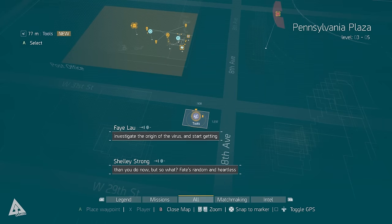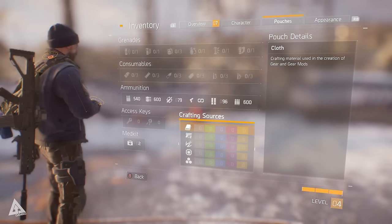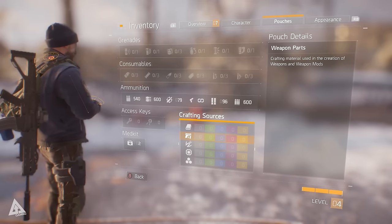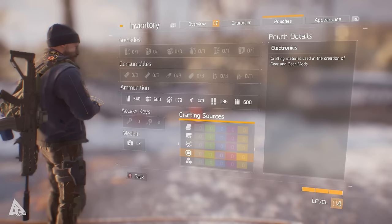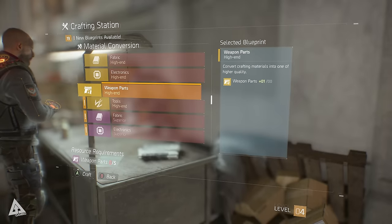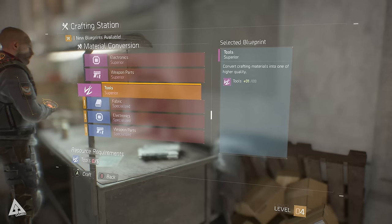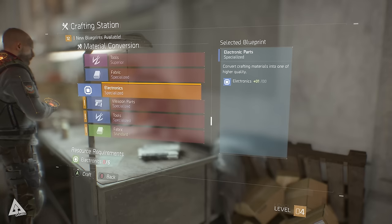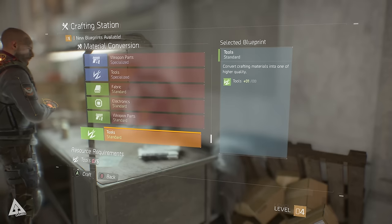Crafting materials, much like gear and weapons, also come in different rarities to match: grey, green, blue, purple, and yellow. Dismantling that color item gives the corresponding color crafting resource, so dismantling a green weapon will give you green weapon parts. There is also a material conversion section at the bottom of the list. This basically allows you to create higher tier crafting materials from lower tier ones — for example, it might take two green items to create a single blue item, or two blue items to create a purple item.